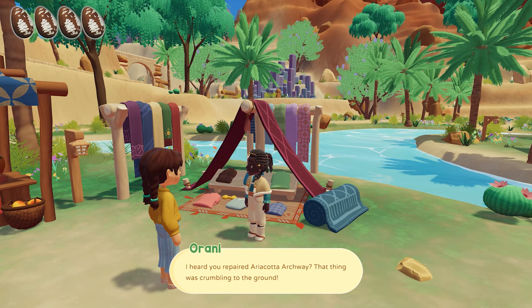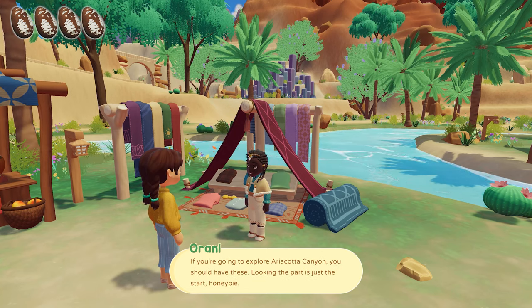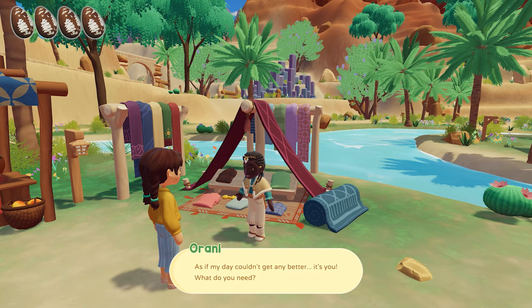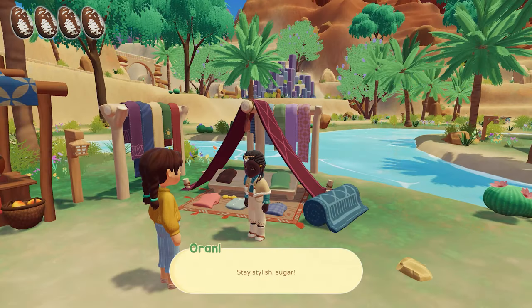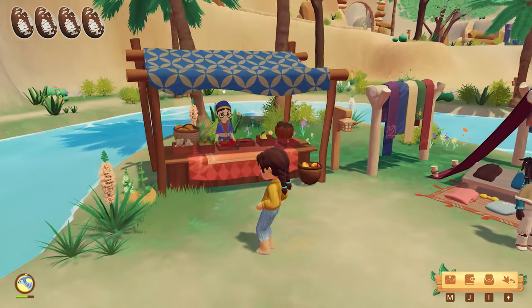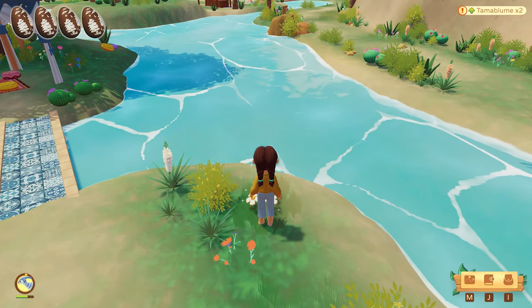I heard you repaired Arakata Canyon's archway. That thing was crumbling to the ground — I'm so glad you saved this trader a ton of troublesome traveling. If you're going to explore Arakata Canyon, you should have these. Looking the part is just the start, honey pie — Arakata shoes! That's awesome. I want to be your friend because I want you to increase my inventory, please. That's what I really want. Any eggs? Any eggs? We can take these fabric and fiber — that would be helpful.